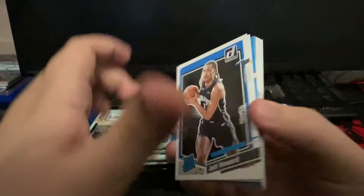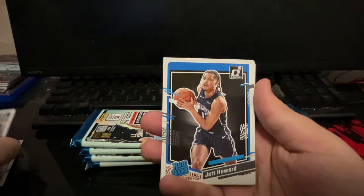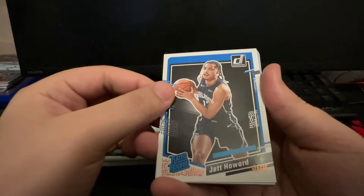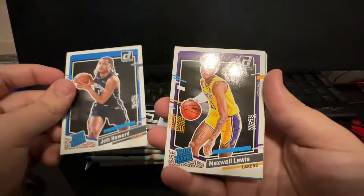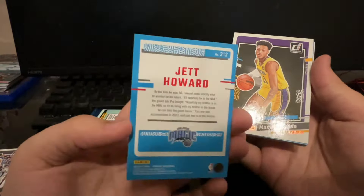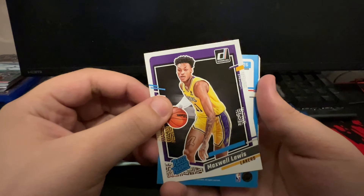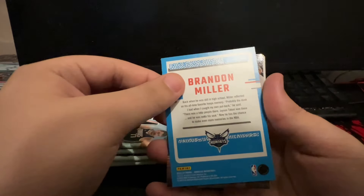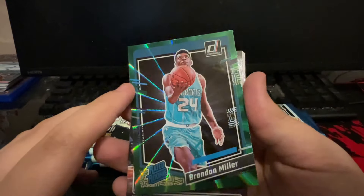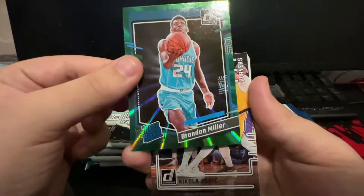Our first rated rookie is going to be Jet Howard. Looks like it's about 6 base cards before your rated rookie - let's keep that in mind while opening. We got a rated rookie Jet Howard for the Magic. Rated rookie Maxwell Lewis for the Lakers. And I think this is one of our laser prisms - number 226, Brandon Miller. Beautiful, one of the top rookies this year. Green Brandon Miller rated rookie green laser - I know y'all see that shine. Let's go ahead and sleeve that guy up right now.